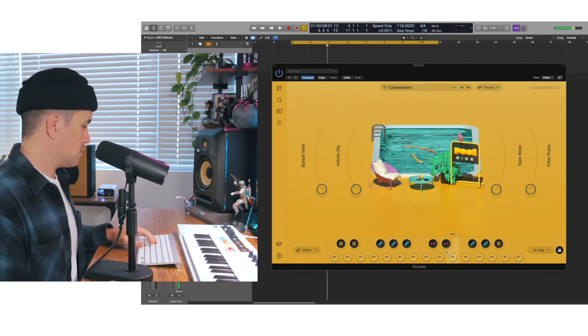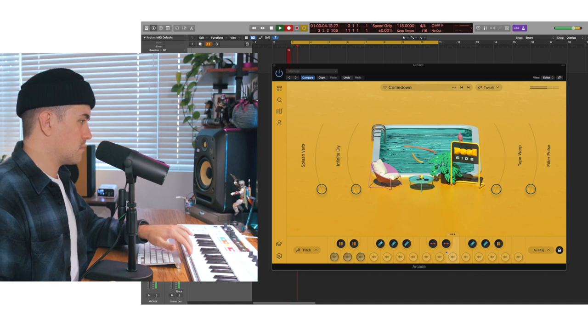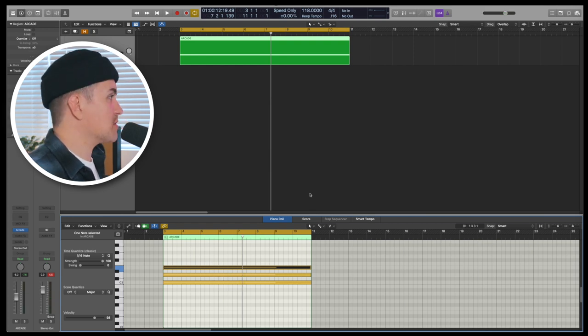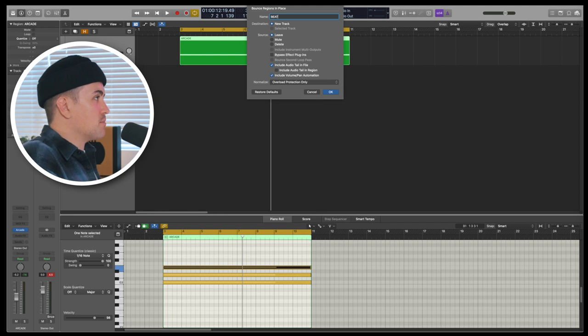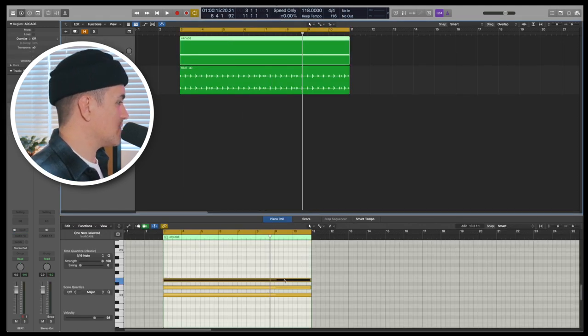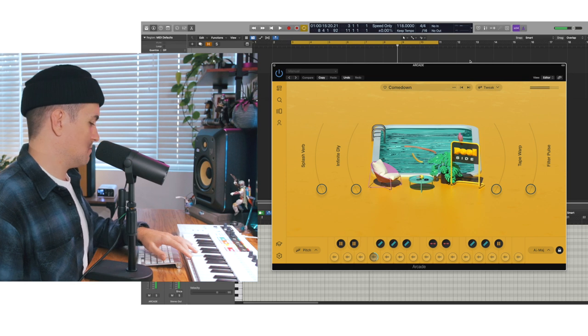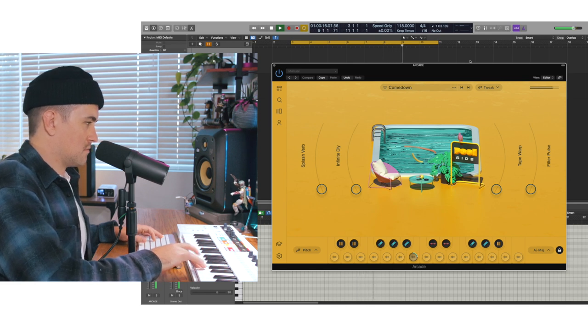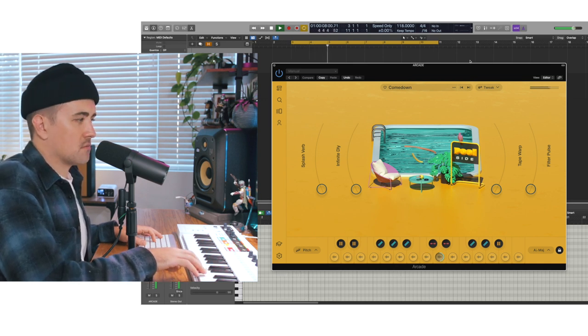I dig that for a drum beat — let's put that in. Sometimes I'll separate each one of these samples out, like this note is our kick sample, this note is our snare sample, this is like a clap sample. But for the sake of time, I'm just gonna bounce this down. I just like to bounce these out so I'm working with a waveform as opposed to MIDI data, and then I don't have to have like 15 Arcade plugins loaded up.